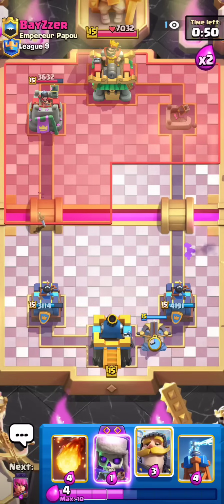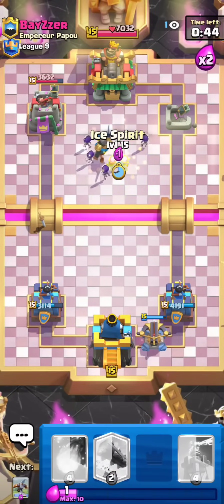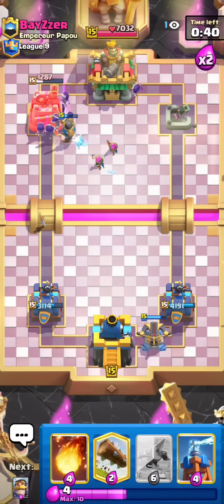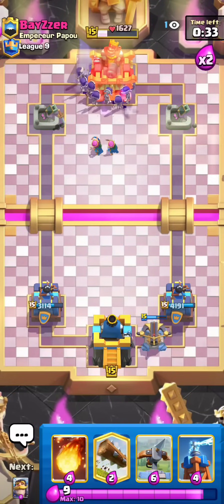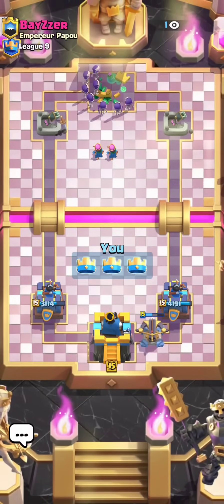I'll show you guys a fun little placement — this is a defensive X-Bow placement that only hits a Graveyard. If they go like Knight plus Graveyard at the bridge, this X-Bow will ignore the Knight and only work on the Graveyard. It's kind of fun, not very practical and doesn't work most of the time, but it's just a fun trick. Anyway, he gave up so game is over. That guy kind of got destroyed because he made a really bad decision going early Poison like that — that was terrible.